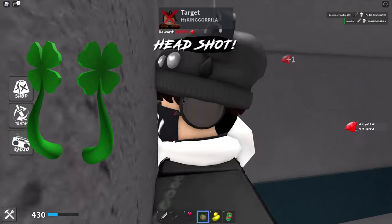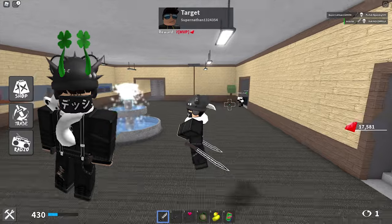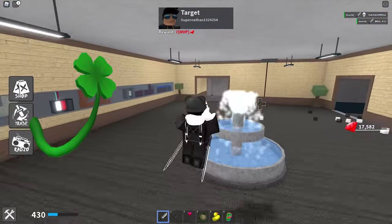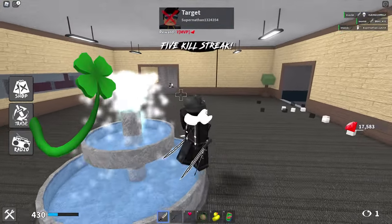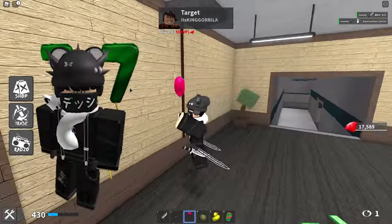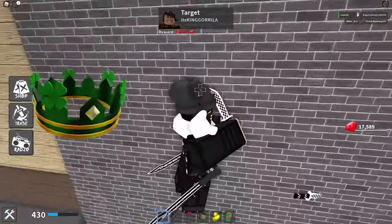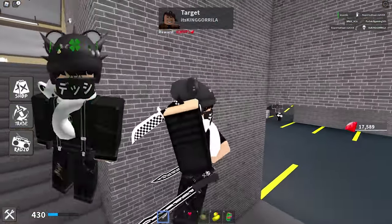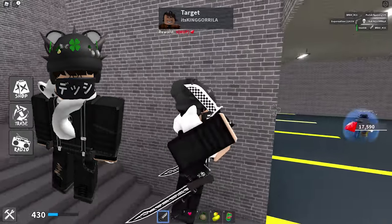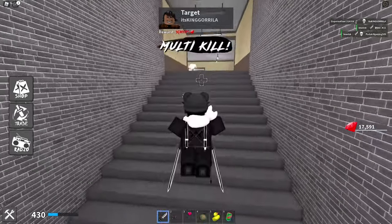Next up we have the Lucky Horns by Terabyte for 77 robux — these look quite awesome. We also have the Lucky Tail for 77 robux, a very nice waist accessory. There are the Lucky 7 Balloons for 100 robux, the cheapest price possible for back accessories. And last but not least, the Classy Clover Crown, which looks pretty amazing. There's also some matching clothing available, which is pretty awesome as well.